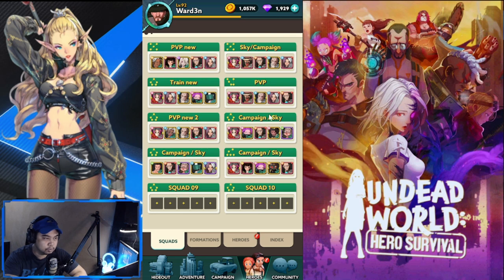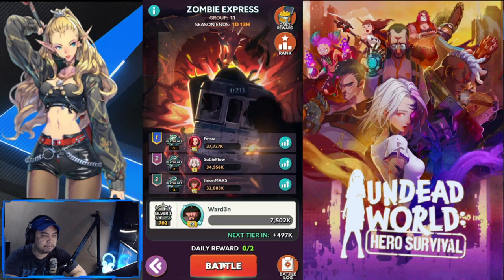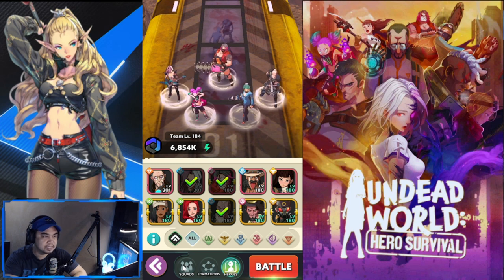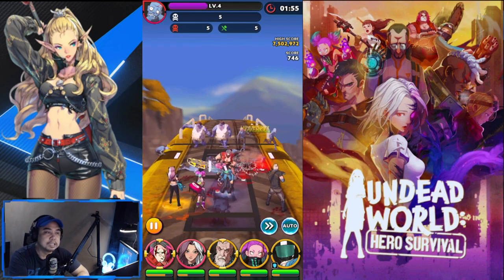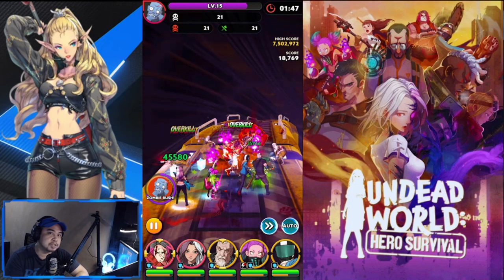Next we're going to look at the Train — Zombie Express. I have a new lineup for Zombie Express that I'm currently using. In the front you have Abigail, and at the back you have a lot of AOE damage dealers. It's more about buffs, because what you aim to do in the train is deal a lot of damage as quickly as possible to gain more points.